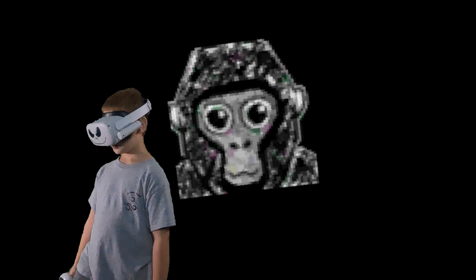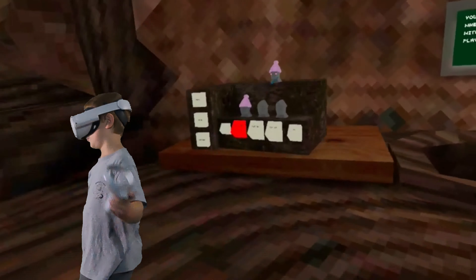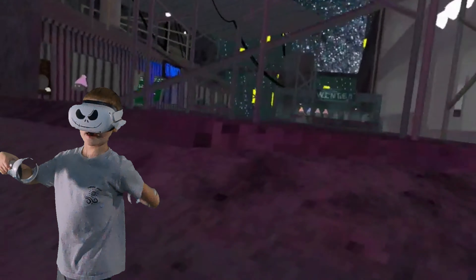Now onto the second game: Kenyan Stukers. It's a game where you are in an old version of Gorilla Tag — it doesn't give you any mods or anything. There's caves, and a punch mod.